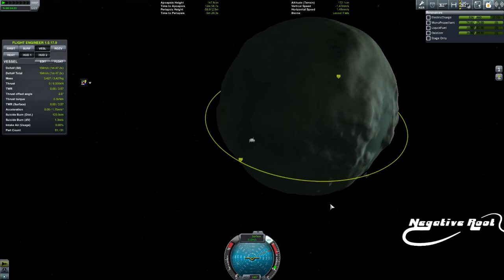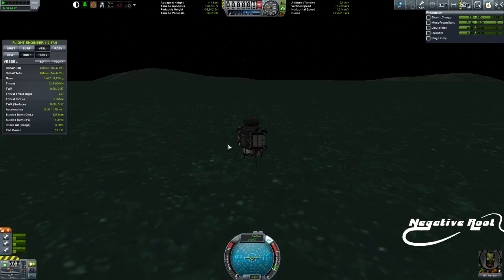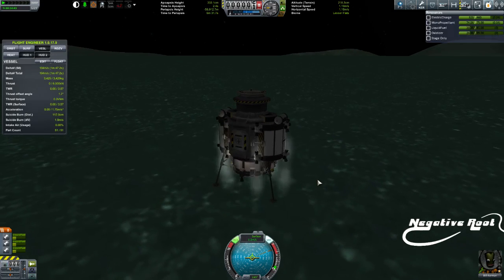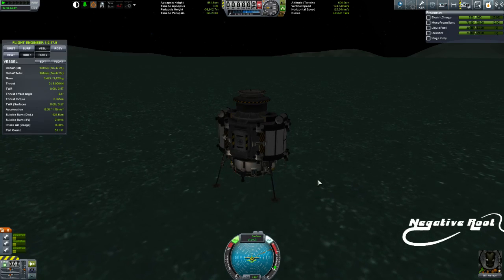That goes without saying, and 194 meters per second. Oh dear — we have a bit of an issue. We are very, very low on fuel. That might not be enough to get us back to orbit. Luckily I've got some really good delta-V in the RCS, and you'll notice that the RCS is actually strong enough to lift us off the ground.